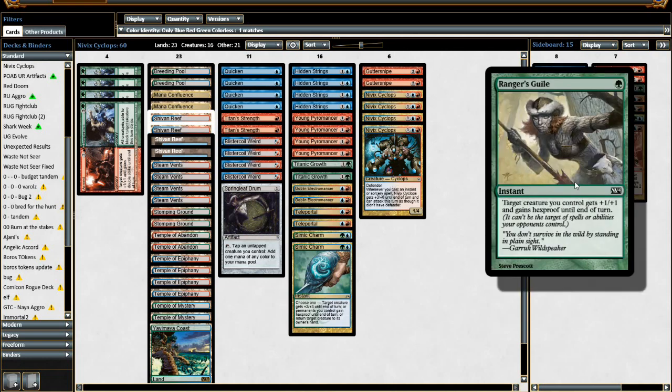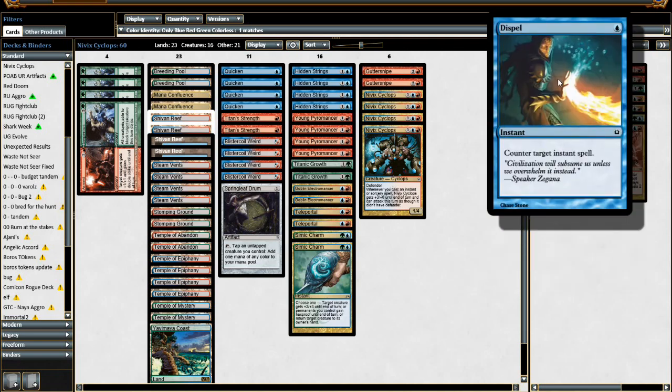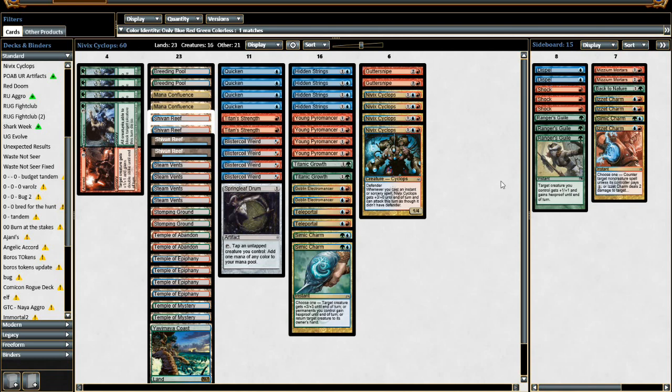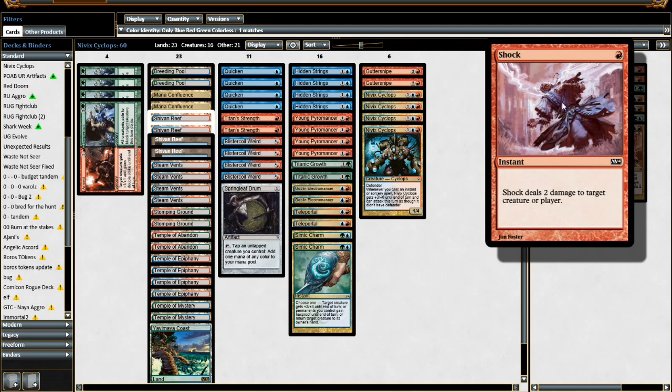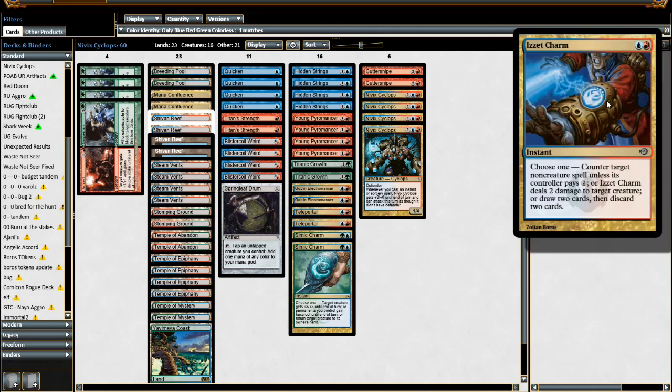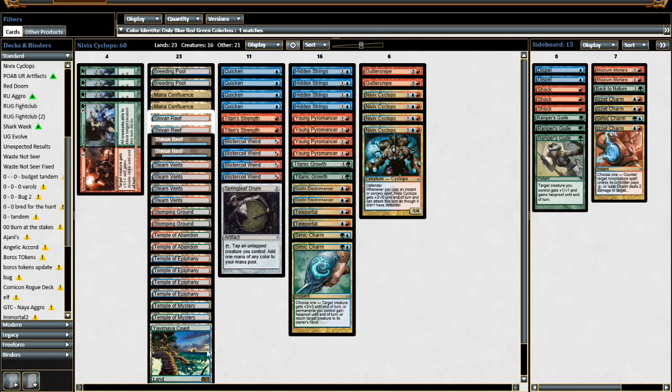Speaking of Hexproof, we have three Ranger's Guile in the sideboard — it's a bit better than Mizzium Skin. We have two Dispels, really in there for any deck that uses instant-speed removal, and it's also nice against Sphinx's Revelation — you don't want to race the Sphinx. The Shocks are in here for Goblin Rabblemaster and Monogreen Devotion, taking out their Burning-Tree Emissaries, Elvish Mystics, etc. It's decent for taking out a blocker before attacking with Nivix Cyclops. We have Mizzium Mortars to take care of Courser of Kruphix and Brimaz — those annoying four-toughness creatures. We have a one-of Back to Nature as a hate card since there are a lot of Constellation decks going around. Two Izzet Charms — counters a non-creature spell unless they pay two, two damage to a creature, or loot by discarding two and drawing two, which is great if you get mana-flooded. And one more Simic Charm against decks that try to blow up the Nivix Cyclops.